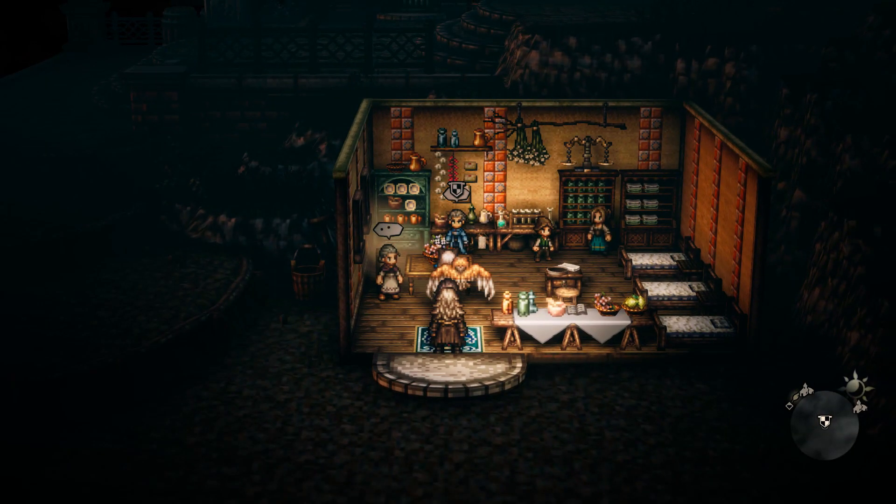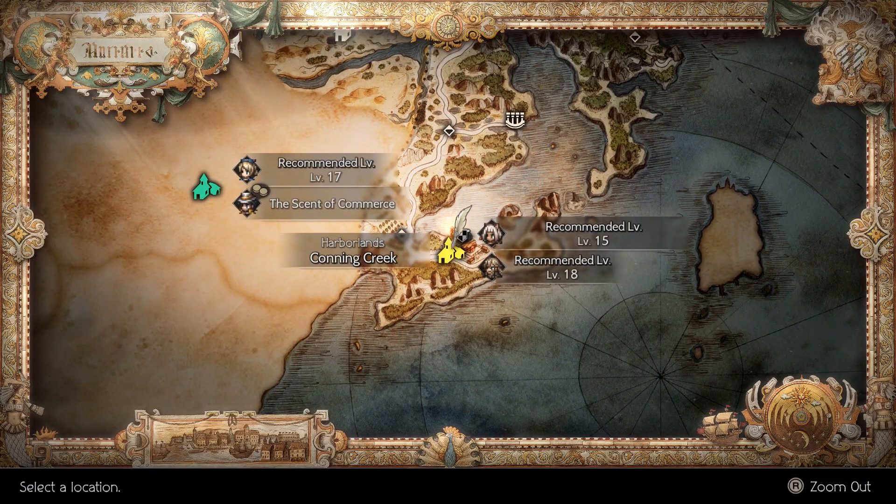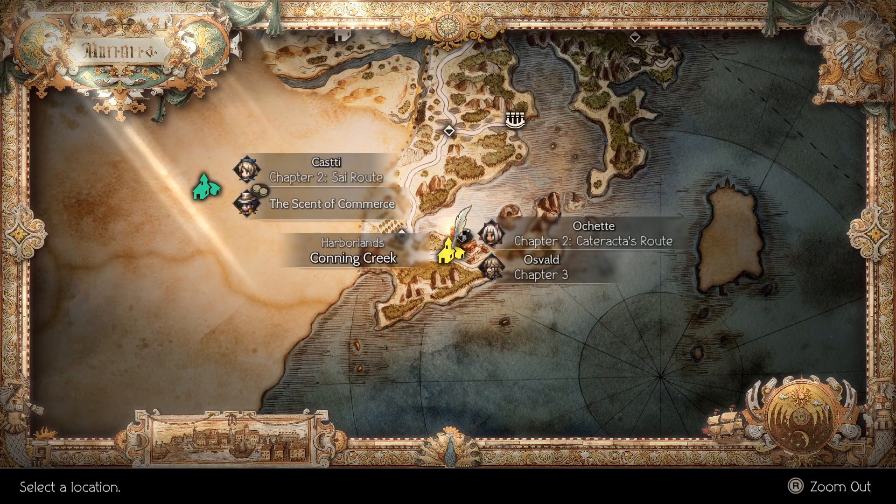Next up is the apothecary guild master. He is located at the Harbor Land at Conning Creek Village.